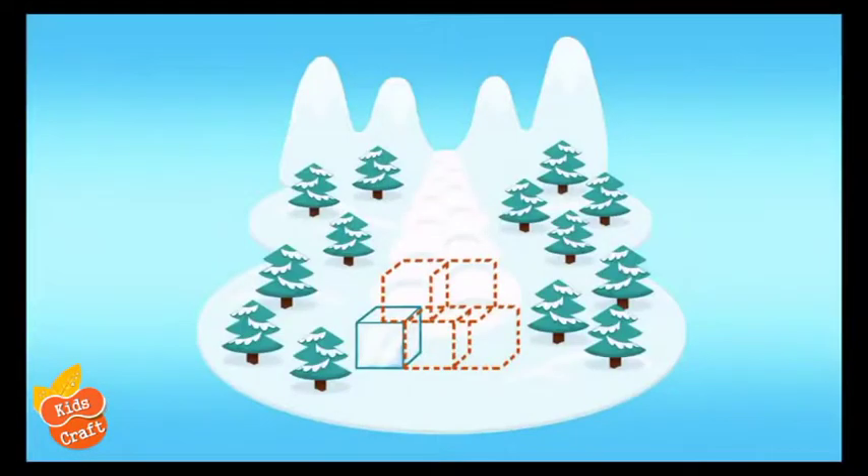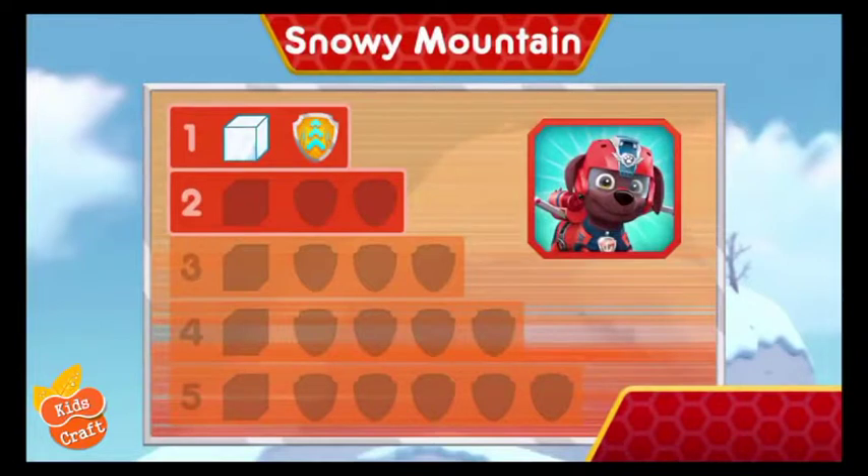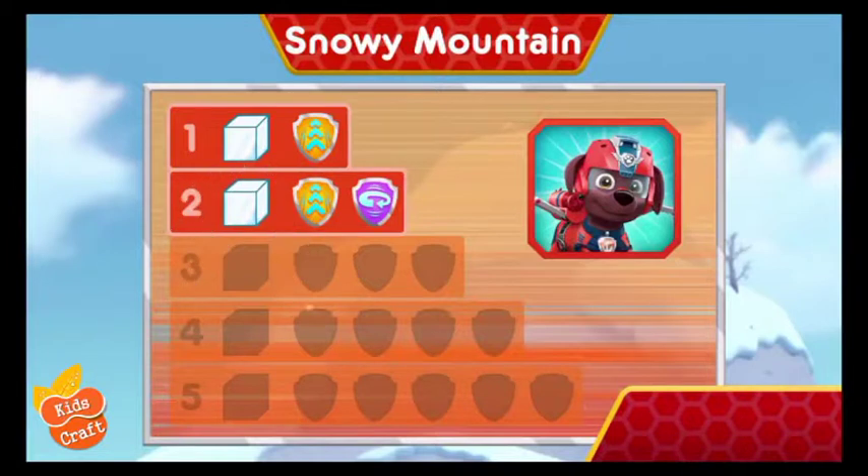Now Zuma has one, two ice blocks! There's only three ice blocks left to find! Keep flying to find them all so Skye can hold back that avalanche! Wow! You earned new badges! We found the speed boost! We found the 360 spin! You found the ice block! You've unlocked the next level!